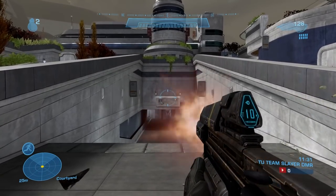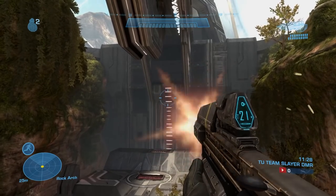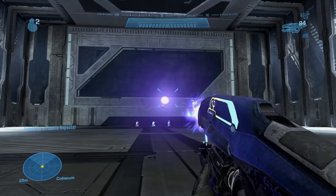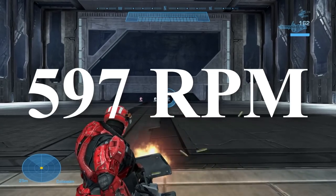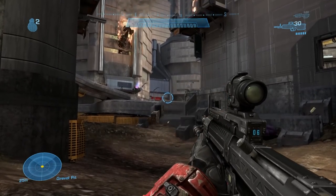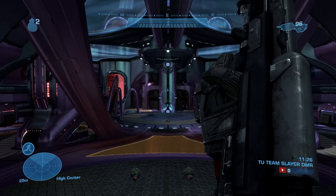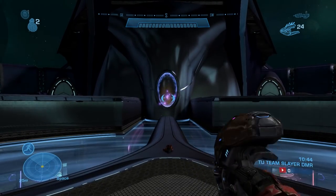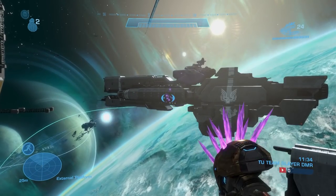Moving forward to Halo Reach, the Assault Rifle returns with its 32 bullets much like Halo 3, but this time it took 3.1 seconds, bringing the RPM down just slightly from 640 to 620. We tested a few other guns: the Plasma Repeater at 265 RPM, the turret at 597 RPM, the Focus Rifle at only 293, and the DMR still slower than the BR. The Needler came out of nowhere with 2.3 seconds to shoot 24 needles, beating out the Assault Rifle slightly with a 626 RPM — taking the crown in Reach.